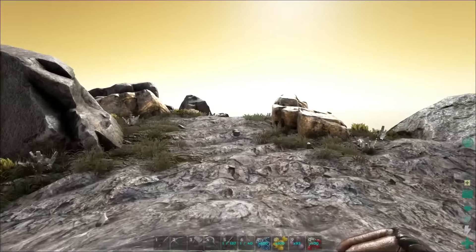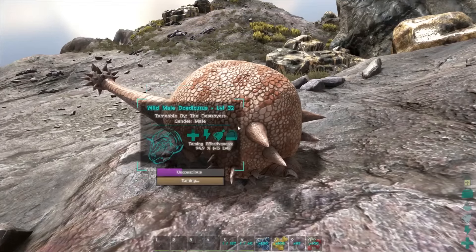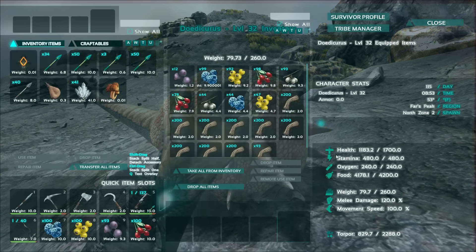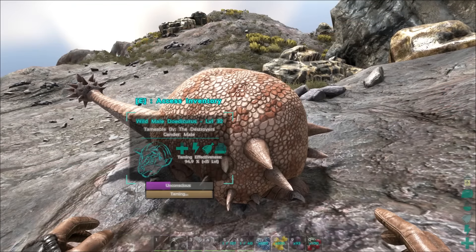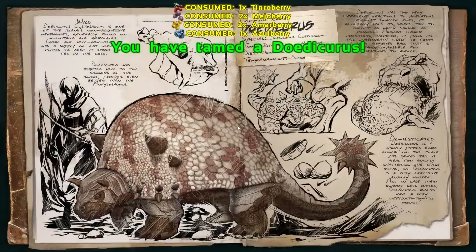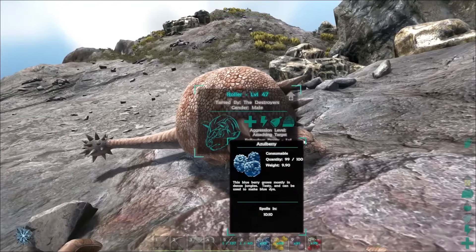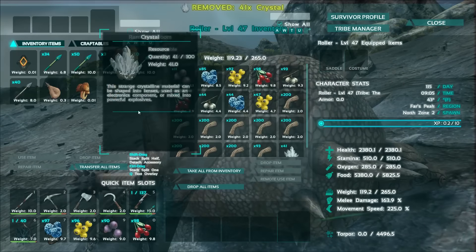Alright, let's go back to our Doedicurus — it's gotta be close. You are definitely very close, about 20-25 food down — I don't remember what it is for Mejo Berries. It shouldn't take much longer, I'm getting a ton of berries. There it is — you've tamed a Doedicurus! We've got our dossier. I'm gonna call this one Roller — I think Roller's a decent name. Now we can get this guy to follow us down the mountain.